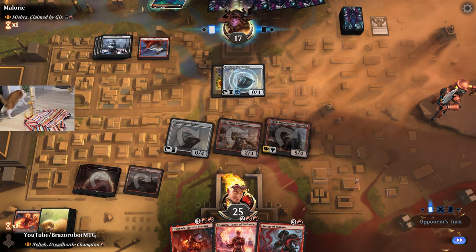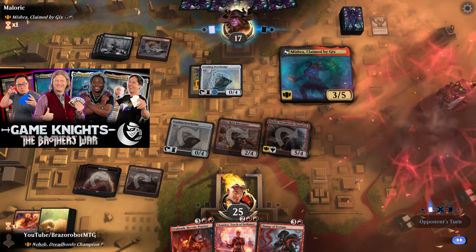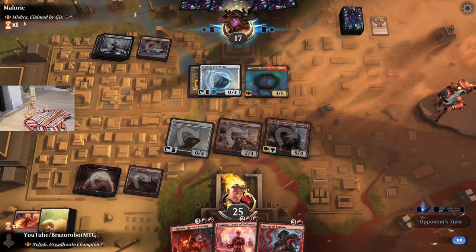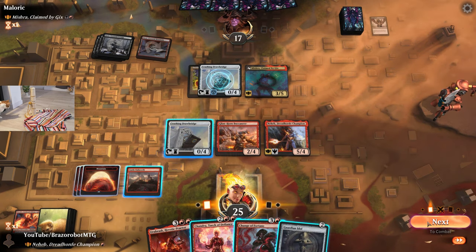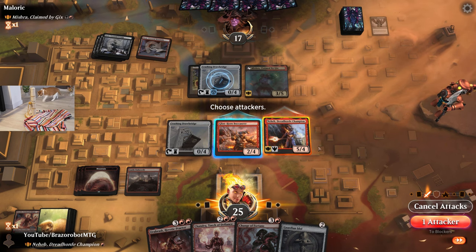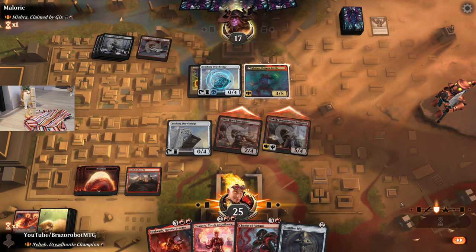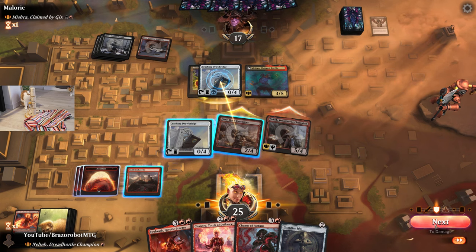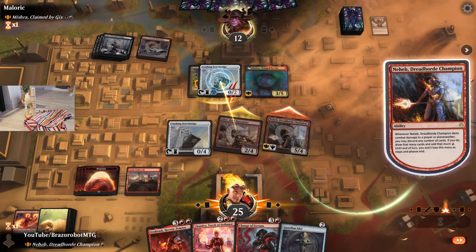It's a really fun commander. Opponent is on Mishra Meld. If you watched the last Game Nights episode, this is the deck the professor used. A lot of people are playing Mishra — it's the easiest of the melding commanders. So since we don't draw the land, we do a special attack with both creatures and see if they want to block with Mishra. If they do, we can follow up with Chandra and take down Mishra. They block with a 0/4, so we get in with Neheb.